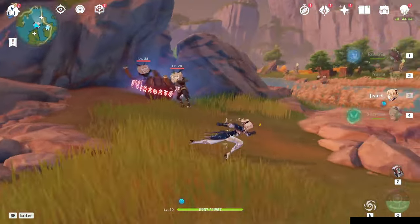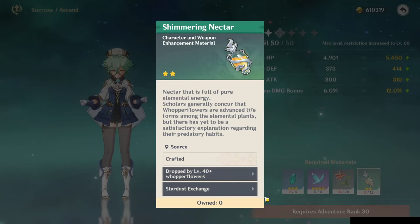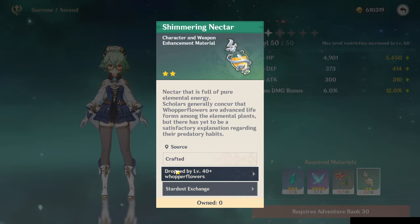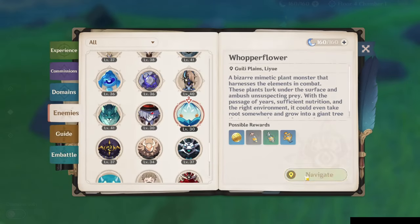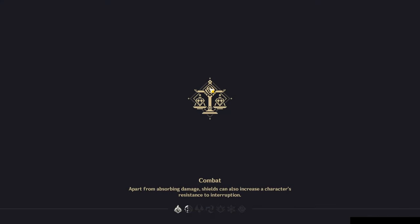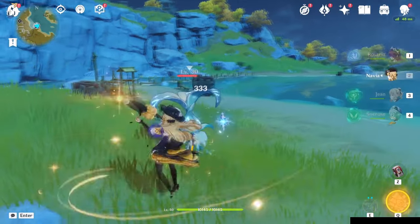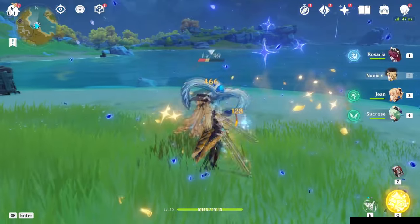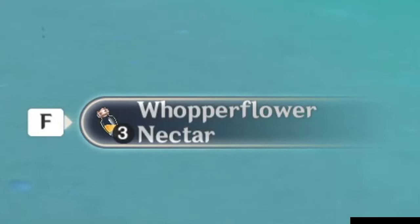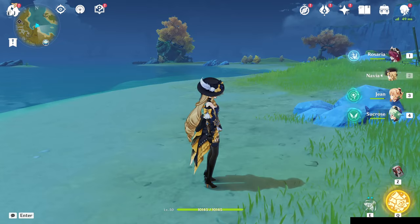Navigate over there and pick up those masks. For Sucrose, we need shimmering nectar from Whopperflowers, so let's go find one. Here's our Whopperflower — travel over there and collect the Whopperflower nectar. That's how you use your adventurer's handbook to find ascension materials.